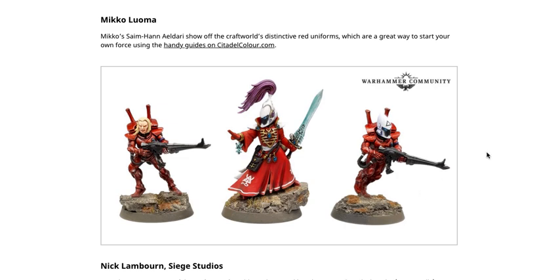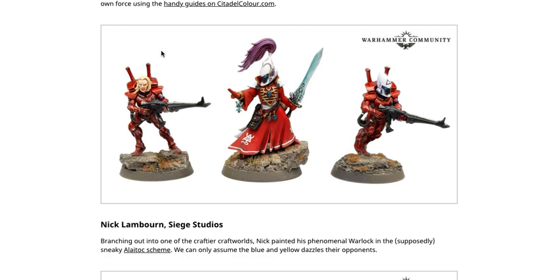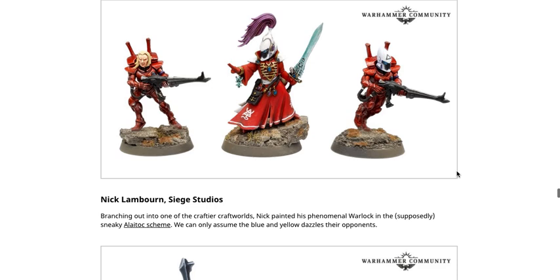Miko Loma's Saim-Hann Eldar show off the Craftworld's distinctive red uniforms, which are a great way to start your own force using guides on citadelcolor.com. The red armor is pretty simple overall. The tactical rock has been replaced with some actual rock or something resembling it. There's a nice little basing technique with some grass and tufts — if you don't like the bases that come from the set, you can easily create your own. The white and red contrast nicely and there's a little freehand stripe or decal at the bottom.